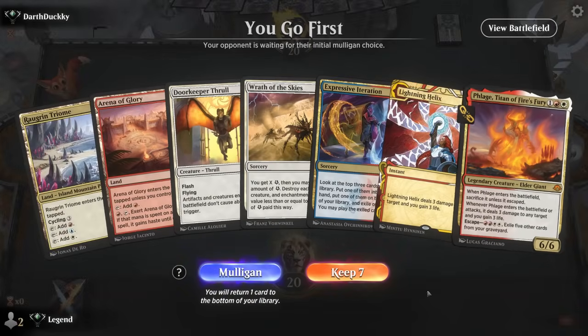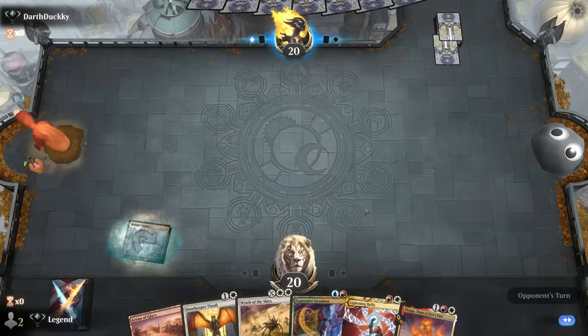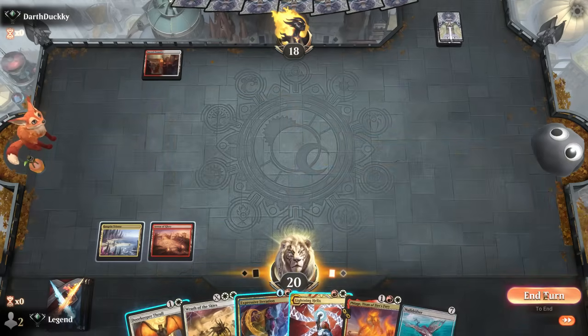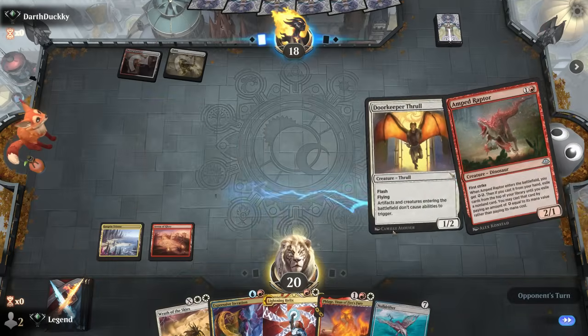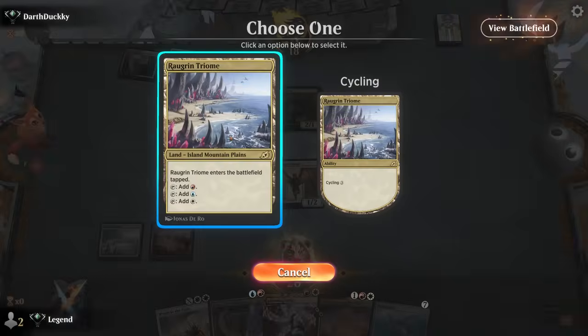We're on the play with Thrall plus Phlage and Arena for haste — just missing a third land. Expressive Iteration can help find the land, and with Raugrin Triome, Arena also enters untapped. The opponent is Red-White — they keep up Sacred Foundry. We don't really want to use Iteration on turn two since we'd waste the extra card. Maybe end-of-turn Thrall or in response to an ETB effect like Amped Raptor — this is perfect, especially if we can hit our third land. We wait on Iteration.